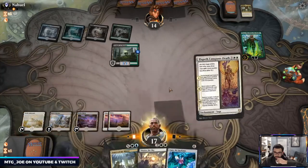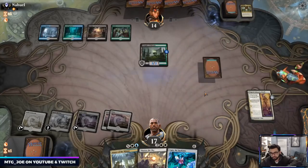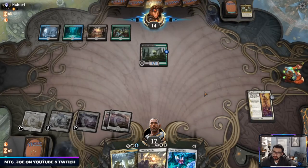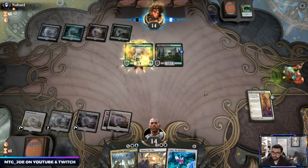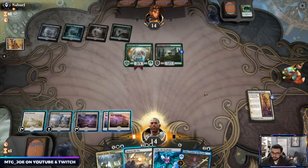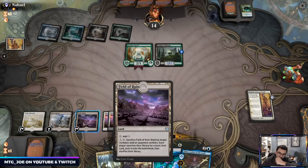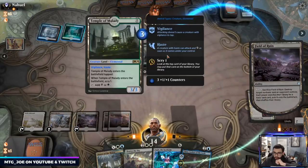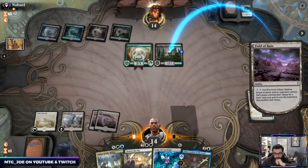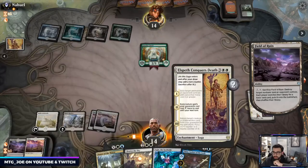Okay, we got the Field of Ruin. Let's Field of Ruin the Temple of Malady — it takes them off a creature, gets us our blue source, and then I can Emry. Depending on what we mill I can bring it back with Conqueror's Death this turn.